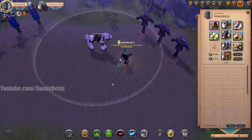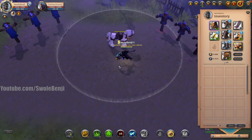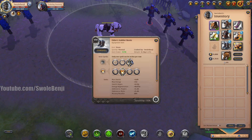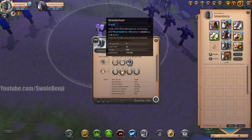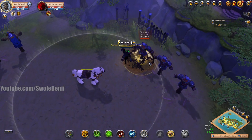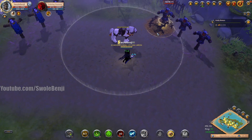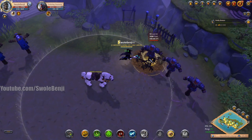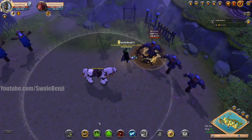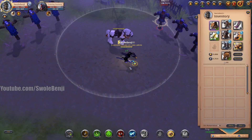Bloodlust is your 'oh crap, I'm about to die' spell. If your opponent starts running because they can't kill you, you have Wanderlust — one of the best movement abilities in the game, though it's on a one-minute cooldown. You're also placing slow circles under them constantly, so they can't run away well. You're chasing 25% faster than them because they're always being slowed. Three circles, wait three seconds, hit them again — you can always chase your opponent down.